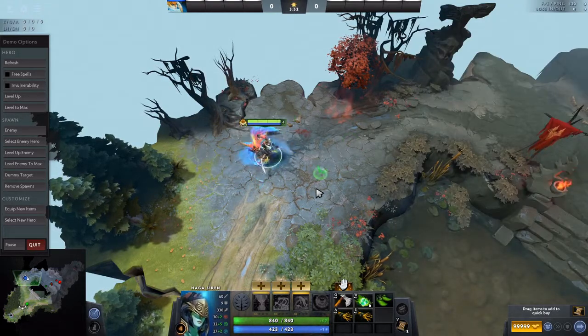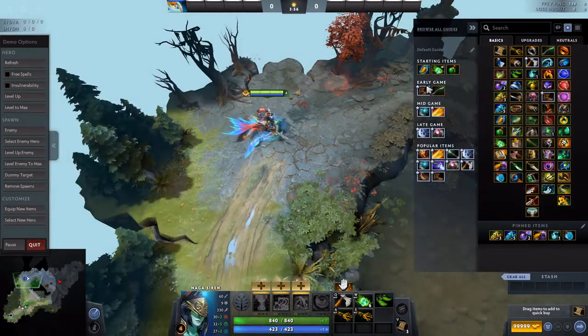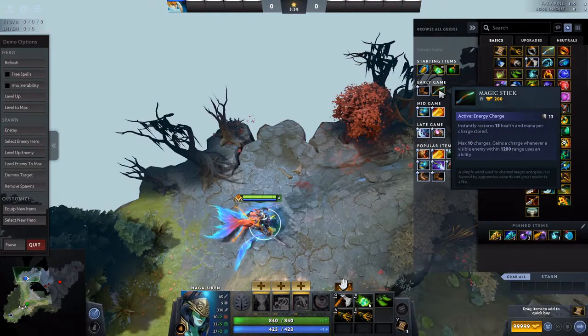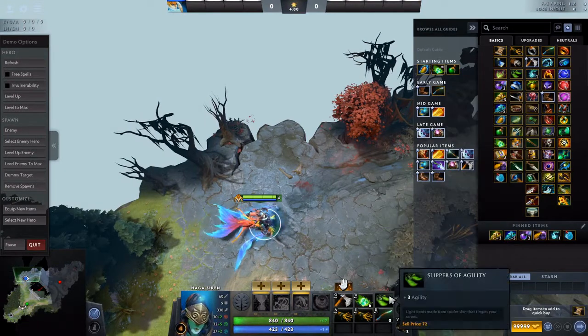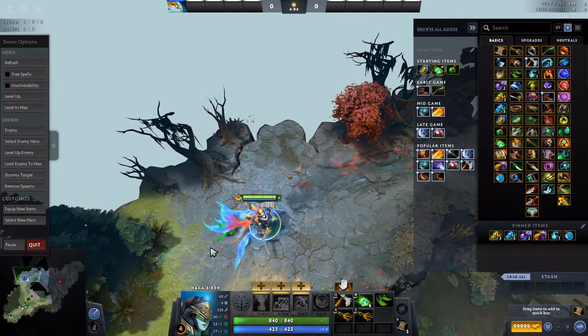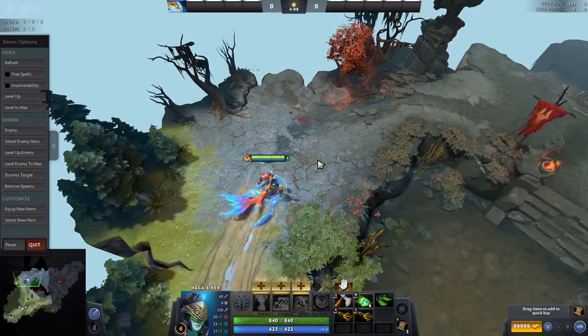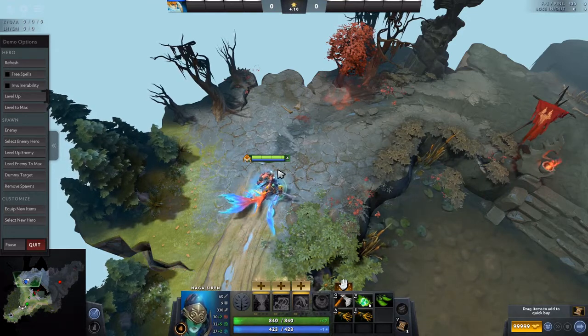That's how I mostly start my games. If you play against a hero that spams a lot of spells, like Batrider or Bristleback for example, you could get a stick first and skip the slippers. But usually I start like this, and at the start of the game there are runes.